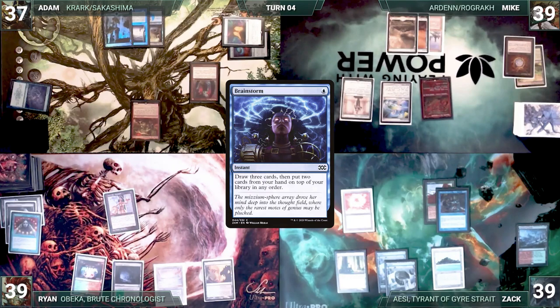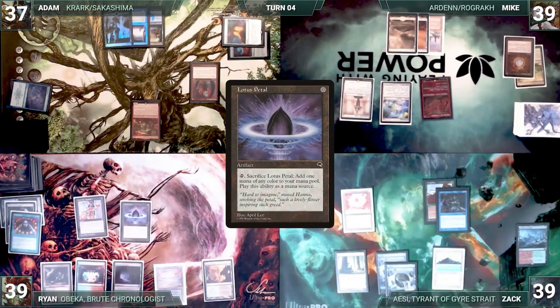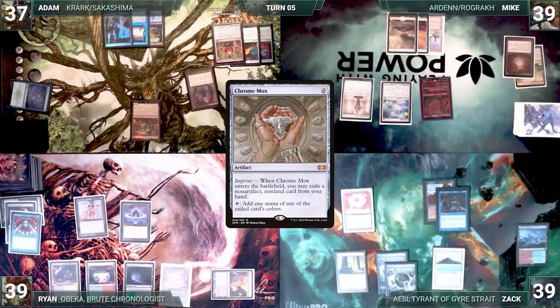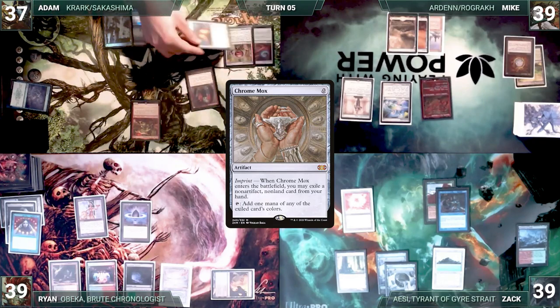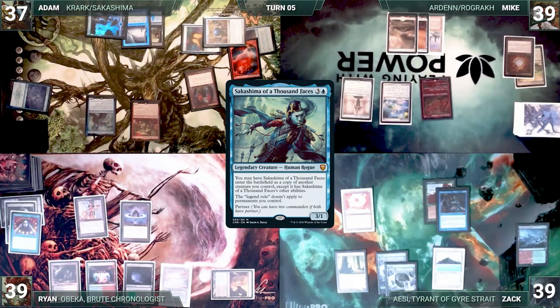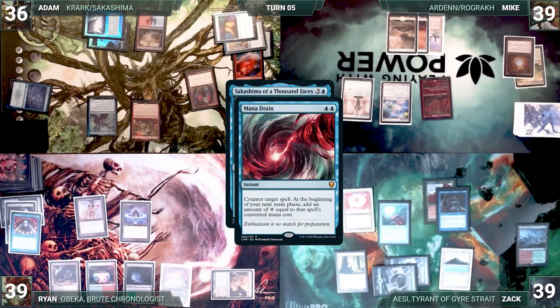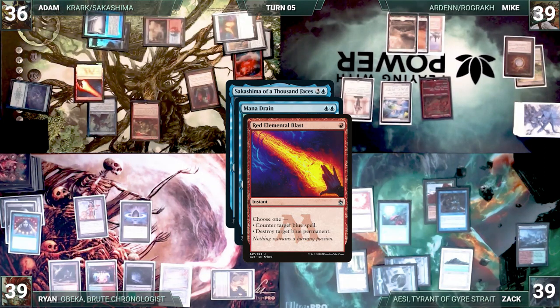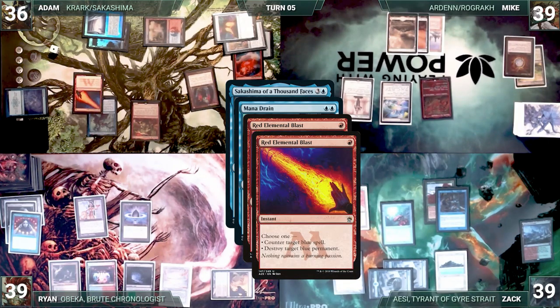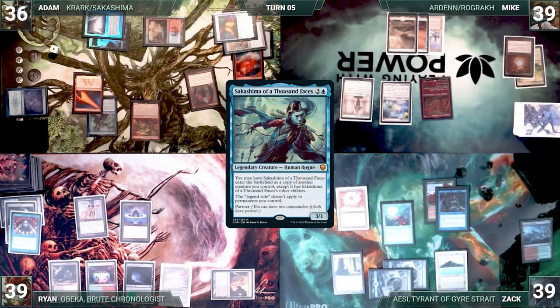Ryan draws for the turn, plays a Bloodstained Mire, and follows up with a Lotus Petal, triggering Rhystic Study which he pays for. Adam rolls for Mana Crypt with no damage, draws, then casts Chrome Mox, paying for Rhystic Study and imprinting a Lightning Bolt. He casts Sakashima of a Thousand Faces, triggering Rhystic Study again. Zak responds by casting Mana Drain targeting Sakashima. Adam casts Red Elemental Blast targeting Mana Drain, triggering both Krark and Rhystic Study. Adam wins the flip, copies Red Blast targeting Mana Drain. The copy counters Mana Drain and the original Red Blast fizzles. Sakashima enters as a copy of Krark the Thumbless.